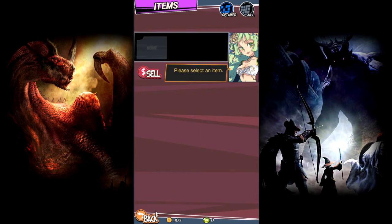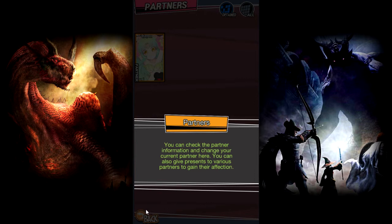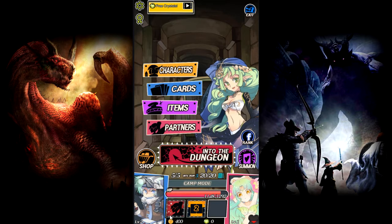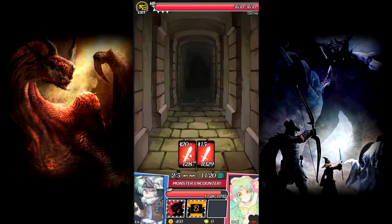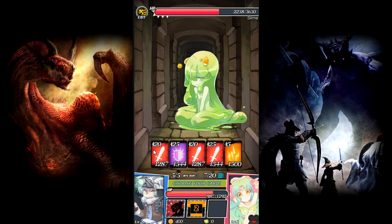So we can sell items that we get through the dungeon. What partners do we have? Just her. All right, that seems to be all that's there. Let's consider the dungeon and use this. All right, so I ran into a slime.